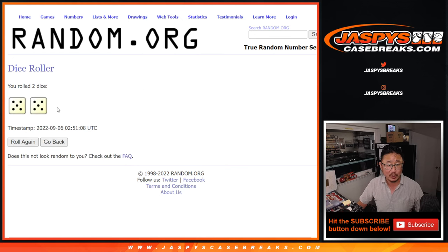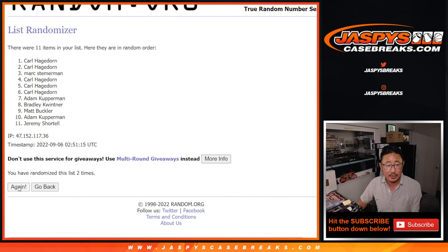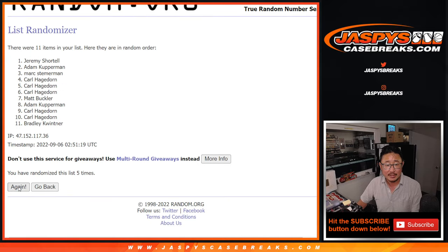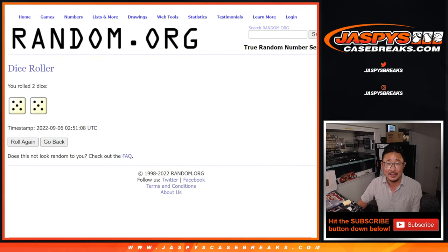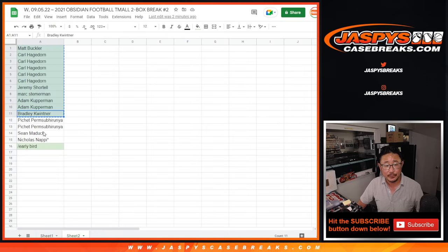This is for the early bird spot. Five and a five — ten the hard way — name on top gets an early bird spot. Rolling ten times... after 10, Carl, extra spot for you. After 10 the hard way. Early bird next to your name right there now.